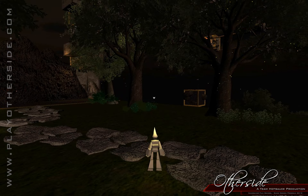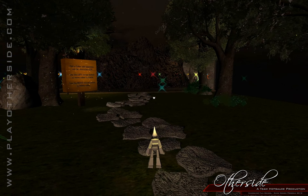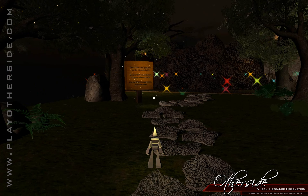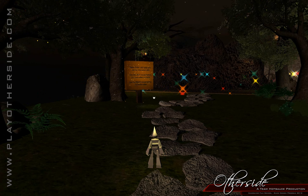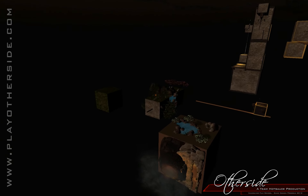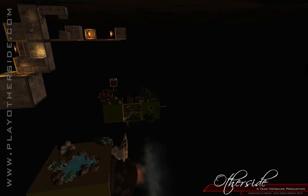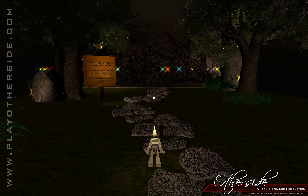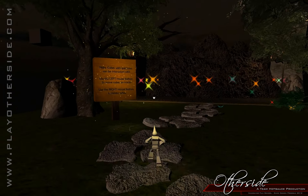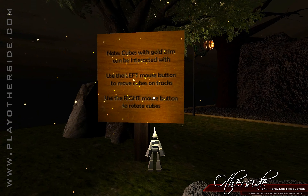First and foremost, we have eliminated the first-person camera. Now we're focused on just third person and this nifty little flyaway cam that kind of shows you what the level looks like around you. Another change that we've made is this signpost here - it's not actually used for controlling the cubes anymore.